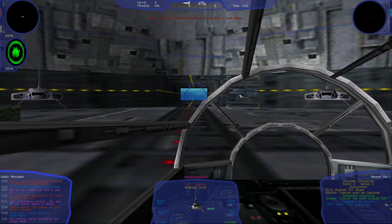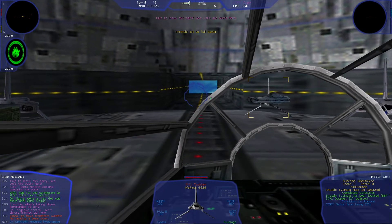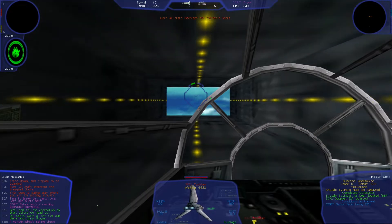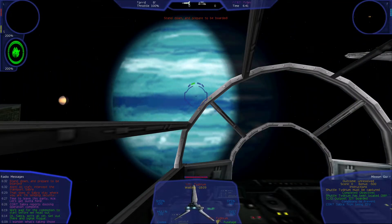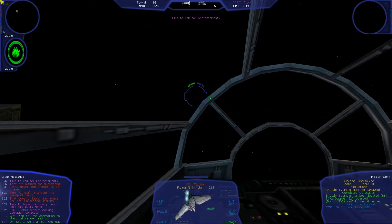Sabra, we have freighters waiting. I'm sending a team down. Negative, Control, we are almost finished up here. I wonder what is taking those commanders so long? Okay, Sabra, we're all set. Get out there and signal Rogue. We'll wait for the commotion to start before we head out. Time to leave this party. We should get out of here. Sabra, stay where you are. I'm sending security. Stand down and prepare to be boarded. Reinforcements are on their way. Alert! All craft, intercept the transport Sabra. They are wanted for questioning.